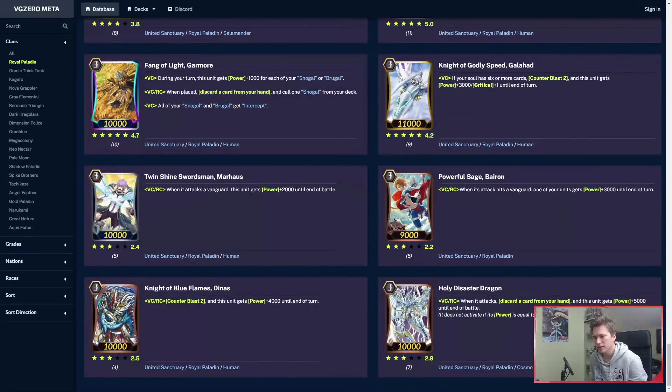There's a nameless break ride which says: Limit Break 4 — when you ride on top of this unit, the unit that is ridden gets plus 10k and a crit. So it sounds like Ashley, but we're not expecting that to come out for some time.